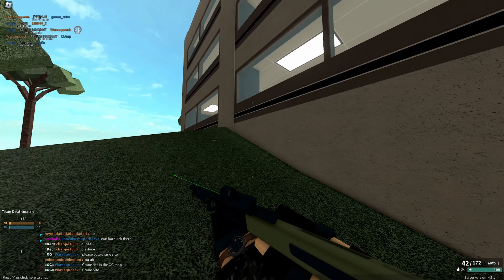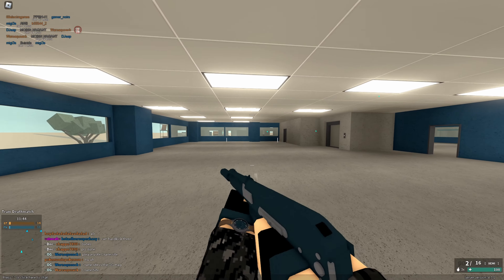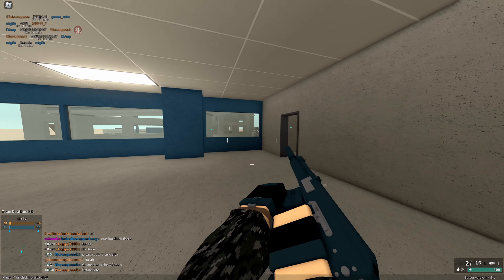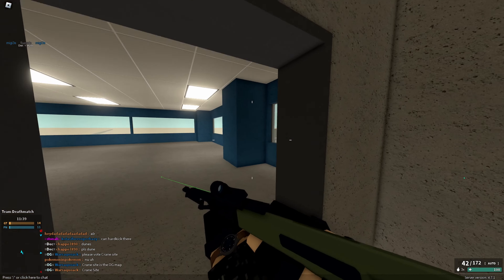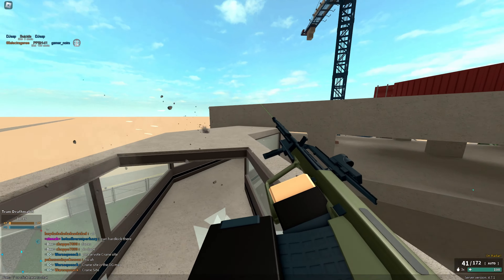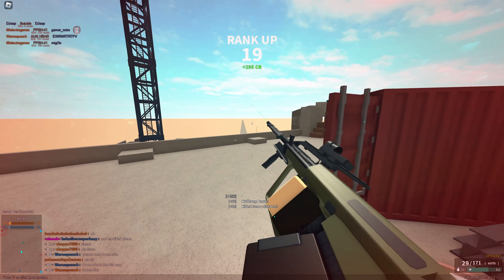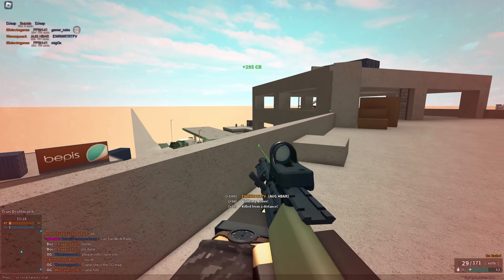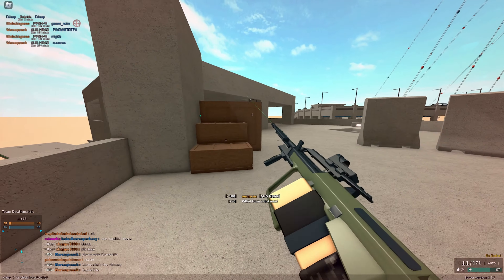I'm going to use something even more classic — the AUG H-Bar, which in 2019 and basically every year of PF up until like 2021 was the meta. It had pretty good damage, pretty good fire rate — basically just a stronger AUG, and that's what made it pretty fun. If you didn't use the AUG, you're basically a loser. Oh, and I ranked up to 19. Will I be the first one to hit rank 20 in this version of Phantom Forces? Probably.